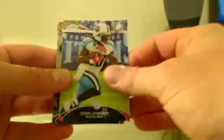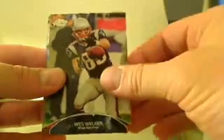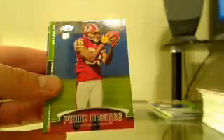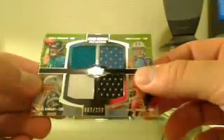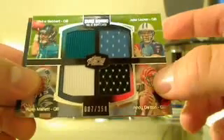We got Chris Johnson, Wes Welker, C.J. Spiller, Leonard Hankerson, and another nice hit for Trent here — we got the Blaine Gabbert, Jake Locker, Ryan Mallet, and Andy Dalton numbered 7 out of 350.